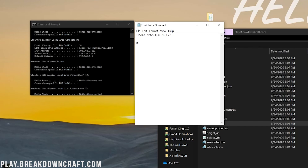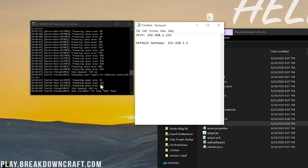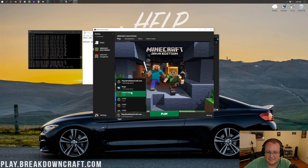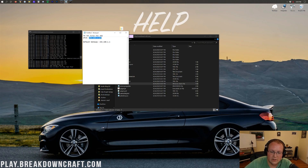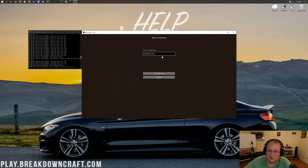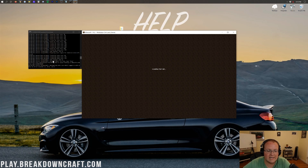Once the server is started and says 'Done', open Minecraft 1.16.2. From the main menu, click Multiplayer, then Direct Connect, and paste in your IPv4 address. Click Join Server, and you'll join right in. You will always be able to join off your local IP address. If you can't, make sure you've typed it correctly.